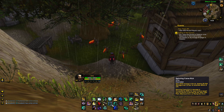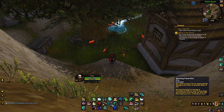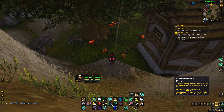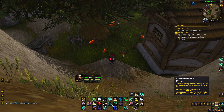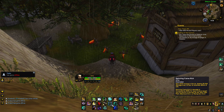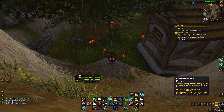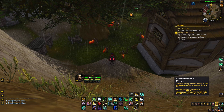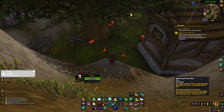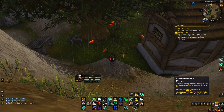Spinning Crane Kick is another changed ability — it costs 3 chi now. Spinning Crane Kick's damage is increased by 50% for each unique target you've struck in the last 15 seconds with Tiger Palm, Blackout Kick, or Rising Sun Kick. So for each player you've been hitting in the past 15 seconds, Spinning Crane Kick's damage is increased by 50% — up to 150% — which makes it worthwhile in BGs or something. In arenas I'm not really sure, but it's decent.